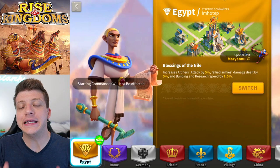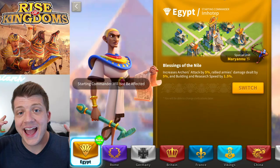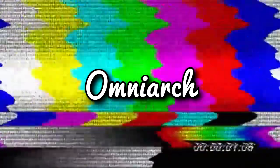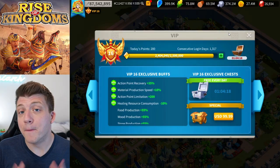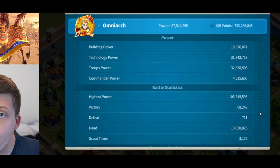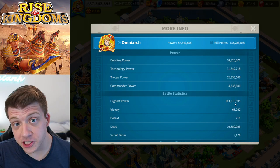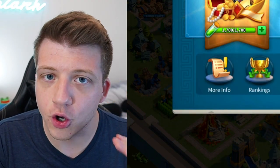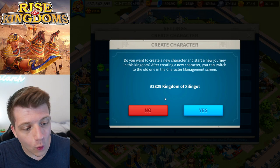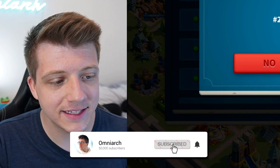The Egyptian civilization is finally here in Rise of Kingdoms, and today we're going to start over and see what the new player experience is like as Egypt. My main account is 1317 days old with a highest power of 103 million, but today we're creating a new character in the newest kingdom 2829 to start our Egyptian journey.